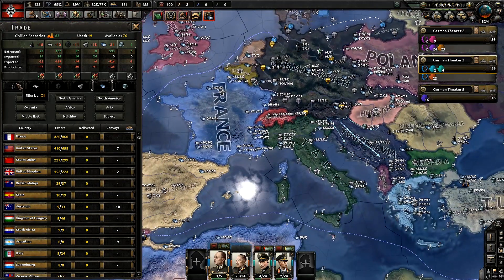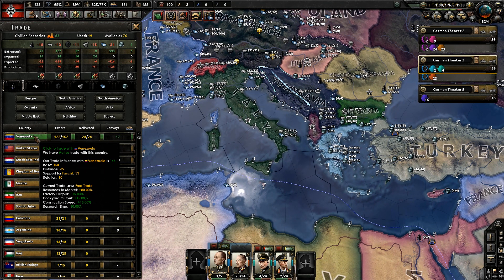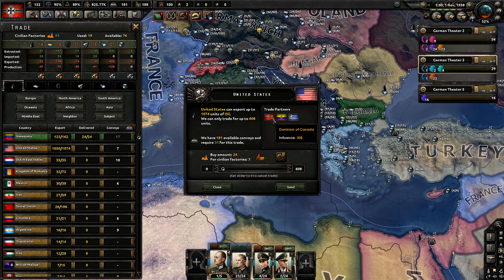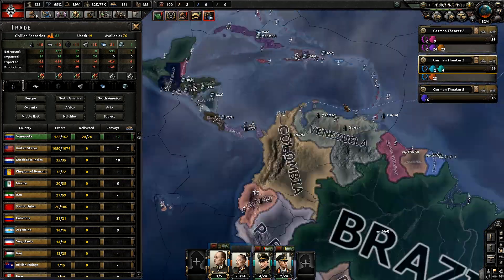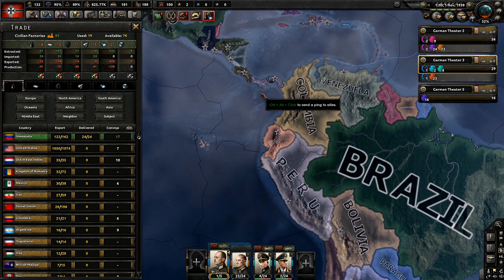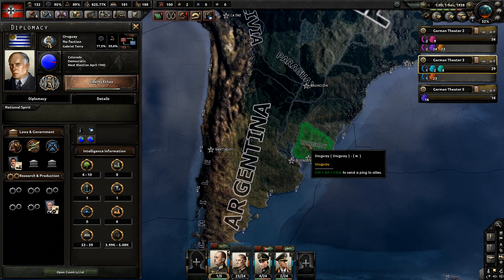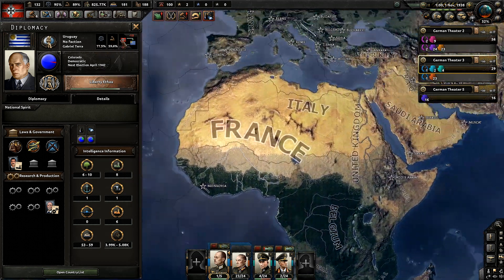Another way to tell this is — say we go to oil, we can see we're getting it from Venezuela. If you click the country, let's use the United States for example, you can also see trade partners. So you can see the United States is trading oil with Dominion of Canada, Ecuador, and Uruguay. I'm kind of confused why they would be importing oil — they're doing something fishy down there in Uruguay.